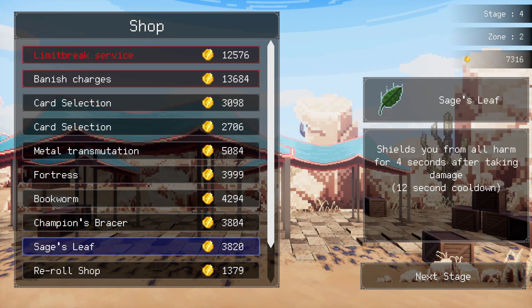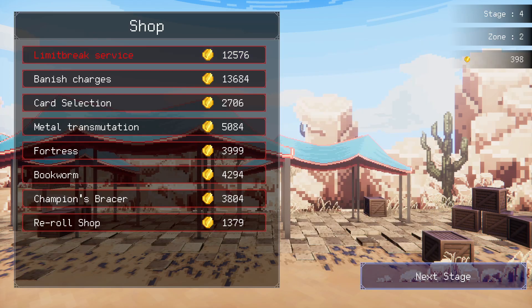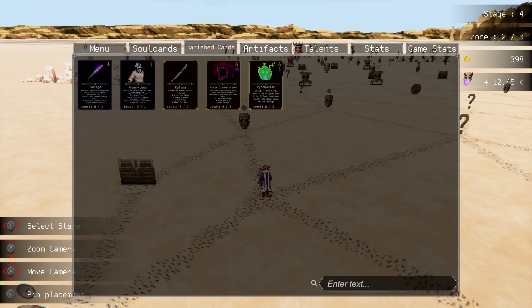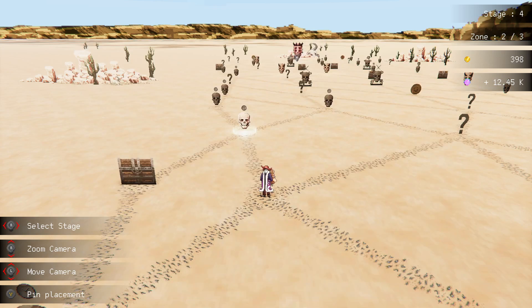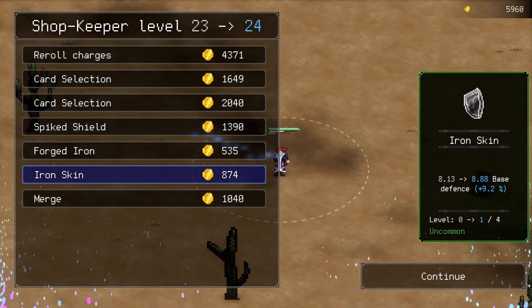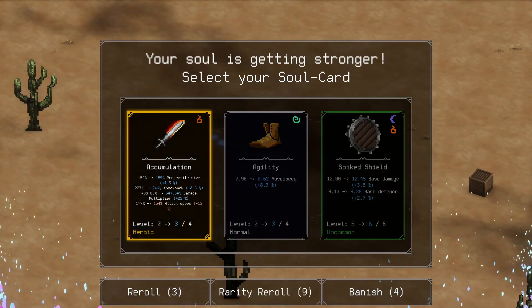Void pickup increase. Sage's leaf is good. We'll grab a card. Every slash now possesses AOE damage. It's been banished, replaced with the other one. Let's go and test it out in this timed one then — fight or flight, do iron skin. Additional damage multipliers — do that and we'll go accumulation. Excellent.